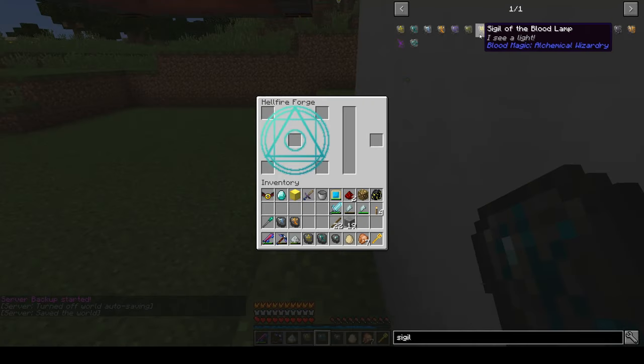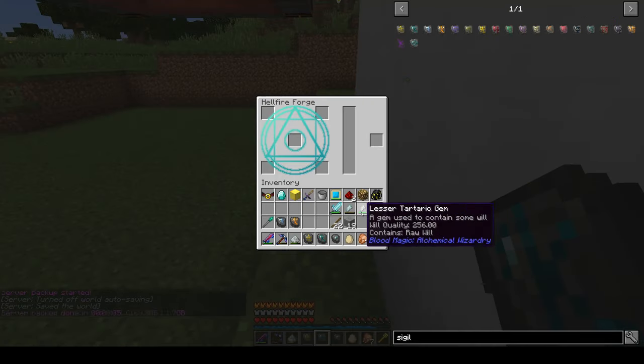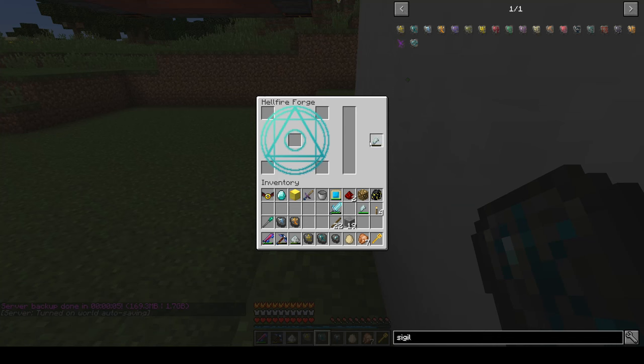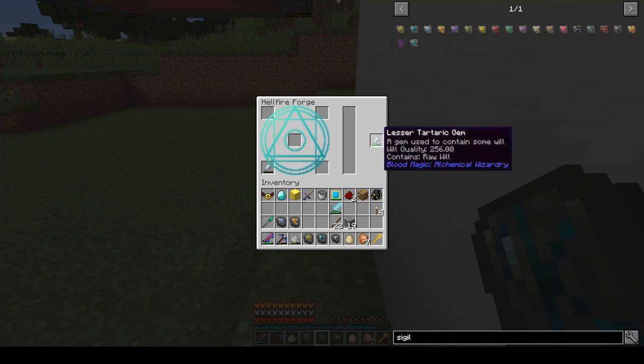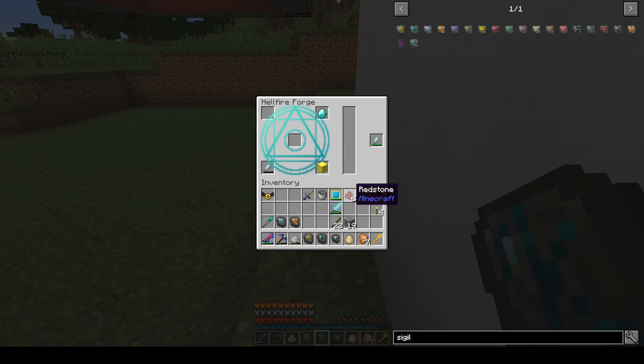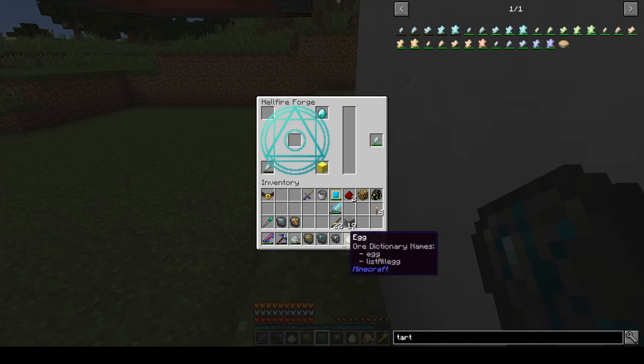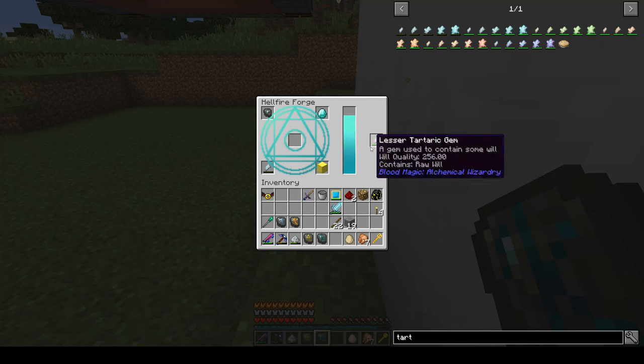Now in order to get my favorite one — the sigil of the blood lamp — we need to upgrade to the next tier, which is the common tartaric gem. We need to put one of these in the hellfire forge along with a gold block, a diamond, and I believe a piece of redstone. Let me check: tartaric common requires an imbued slate — that's what I had it for.